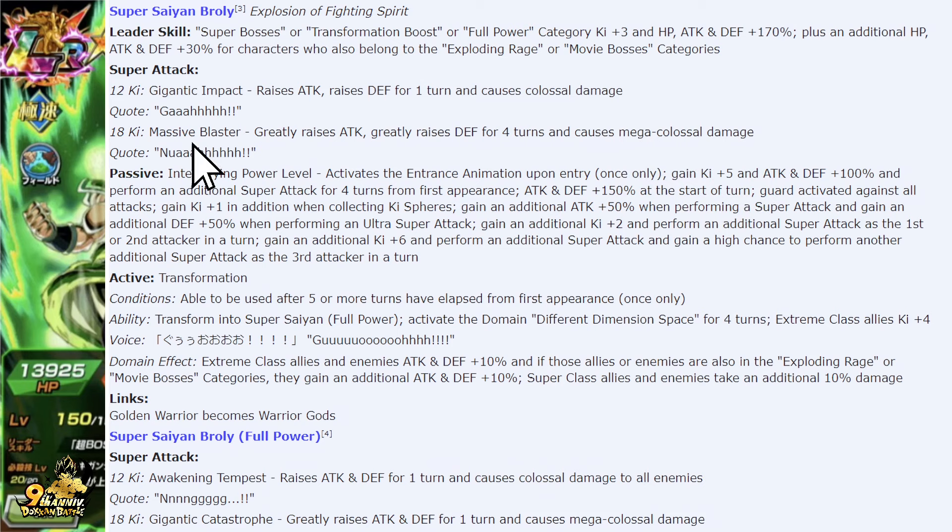The passive is kind of out of control. You have an entrance animation: gain ki plus five, attack and defense 100%, and perform an additional super attack for four turns from the first appearance. Automatically guaranteeing a super attack is so, so powerful — but remember, it's only going to be for the first four turns.